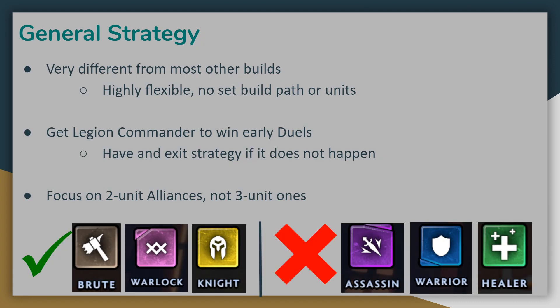Because Legion Commander synergizes with every other Alliance in the game, these builds are going to be very different from other strategies you may have used before. Rather than having a set build path or core units, you are exceptionally flexible at every point in the game, and the optimal build path is highly dependent on what units you have available. Other than Legion Commander, there are no absolutely required units to make the build work, so there are lots of alternatives if certain units are highly contested.